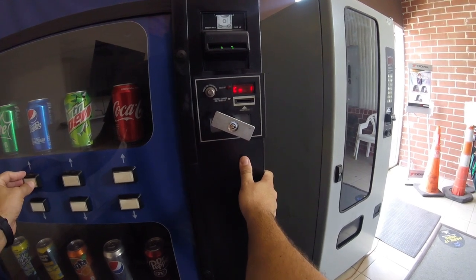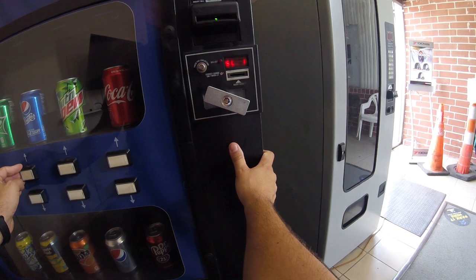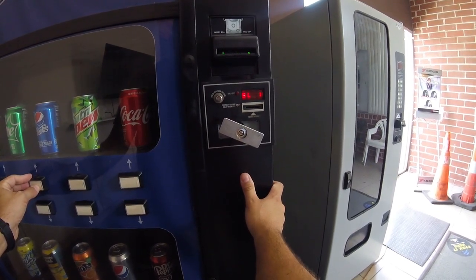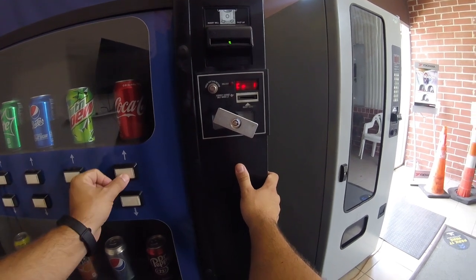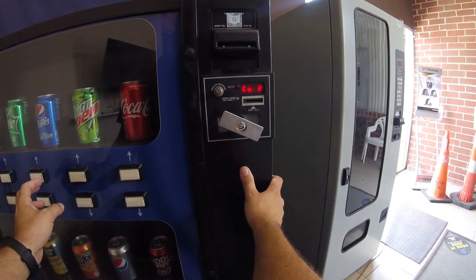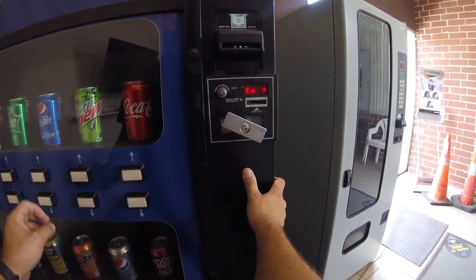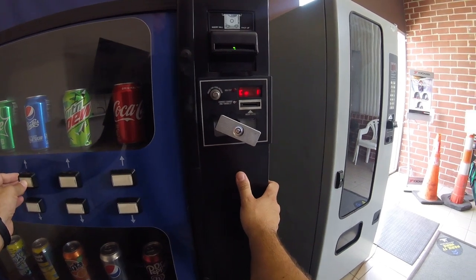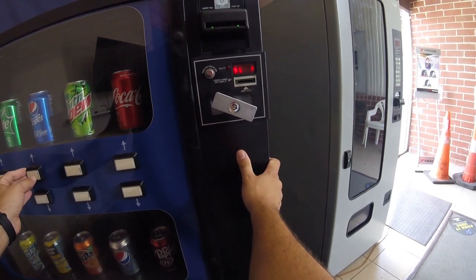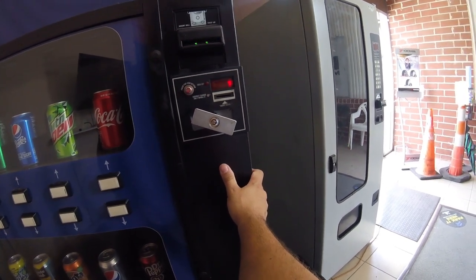When you're going through the menus, whatever number is flashing is selected - when you press it again, it gets unselected. Right now I've got columns one, two, and seven selected for selection one. I need to remove two. I navigate to column two and unselect it - it stops flashing. Now column one is flashing and when I back out it says one and seven. That is correct - selection one is done, moving on to selection two.